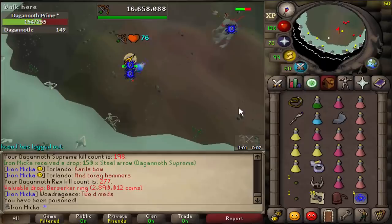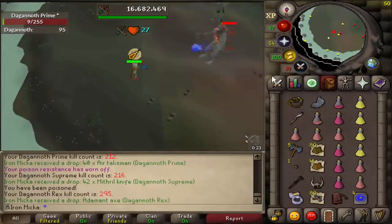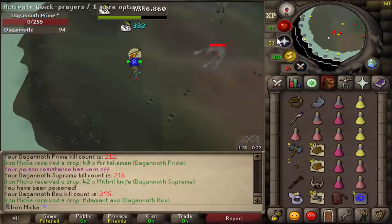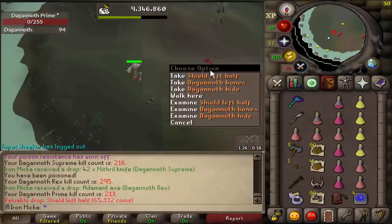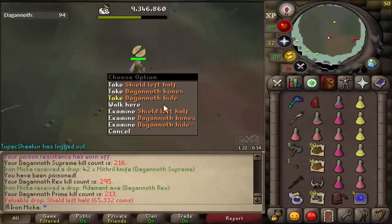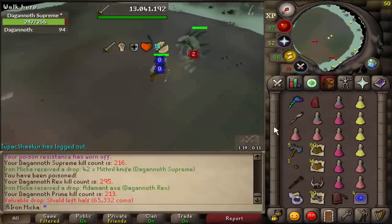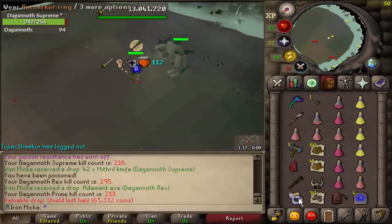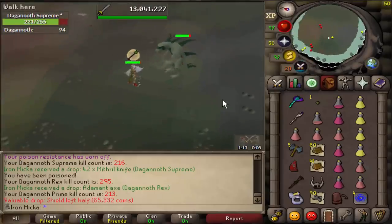I always get excited when I see the ring drops, I don't know why, it's just the way I am. What? Shield left half — well, that's pretty rare. I don't have ring of wealth, I'm using the suffering, so that has to be extremely rare actually. But I'll count that towards a rare drop, so we have 3 so far, 94 left to go. Pretty eventful task.